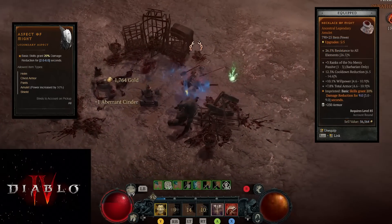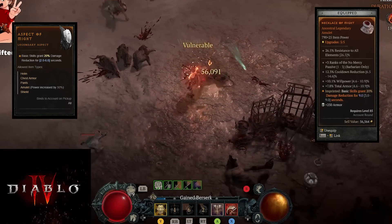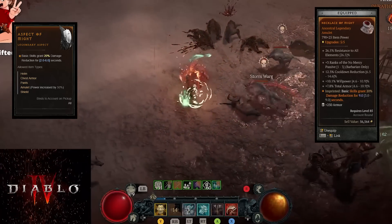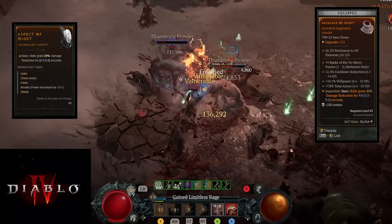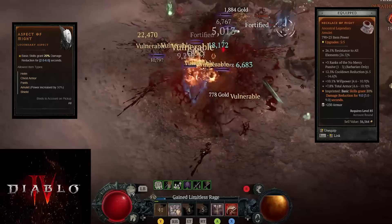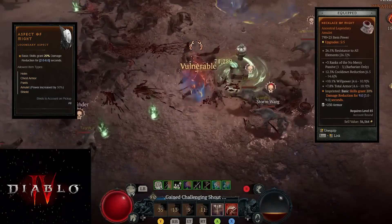On our necklace we have three ranks of No Mercy, which is plus 9% crit chance to bleeding enemies - that's insane. We have 12.3% cooldown reduction, which is also fantastic. We have willpower on there which is useful right now to help reach good Paragon nodes, and then total armor on it too. So we have two sources of total armor, which is great.